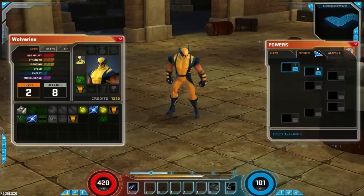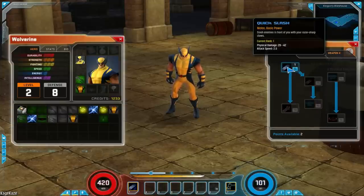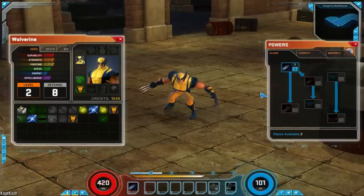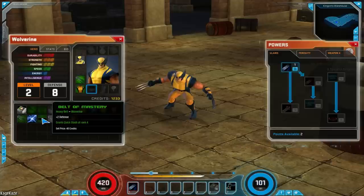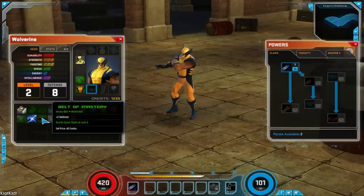In this item, I've got plus 2 defense and it gives me Quick Slash at rank 4. If I go over here — Quick Slash is my basic attack. If I equip this, it's going to give me rank 4 Quick Slash regardless of how many points I have in this skill. If I've already got it up to rank 5, equipping this belt would be useless other than the plus 2 defense. It will not give me any additional benefit beyond what I already have. If I've got rank 3 and I equip this, it brings me up to rank 4 — it does not go up 4 ranks.